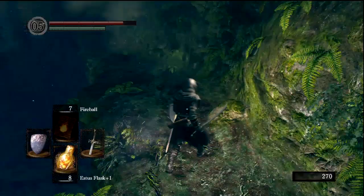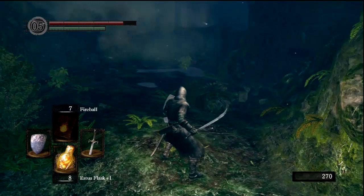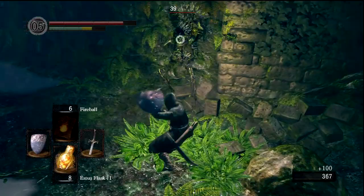By pillaging their bodies, we usually get these purple moss clumps or blood red moss clumps. What those do, thankfully, is actually reduce status on us. In particular, the blooming purple moss clump actually reduces poison. This is going to be unbelievably effective for us once we actually get to Blighttown.